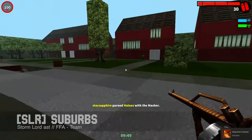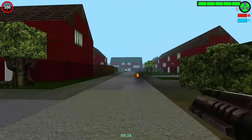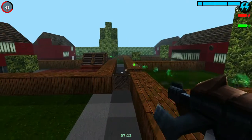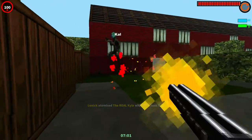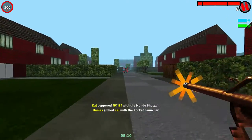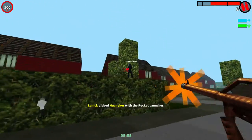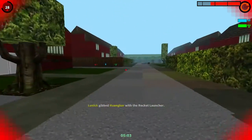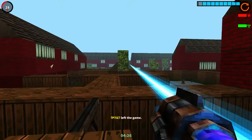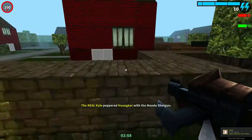This is one of the maps that we played on our community playdate, and it appears on the maps of the week too. It's called S.L.R. Suburbs and it was created by Stormlord A.S.T. In the co-op version, you get a lot of enemies everywhere — like seriously, it's just full of enemies and you have to destroy them all. In the free-for-all version, as you can see, it's more like a neighborhood map and you have to go around getting weapons to win against your friends.